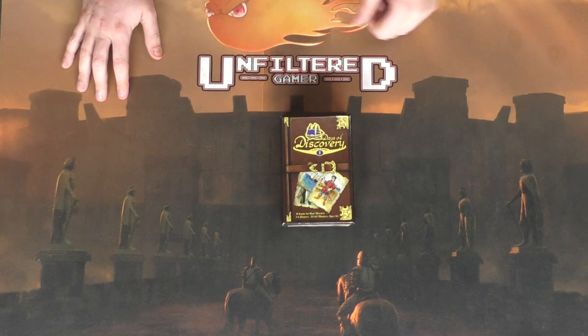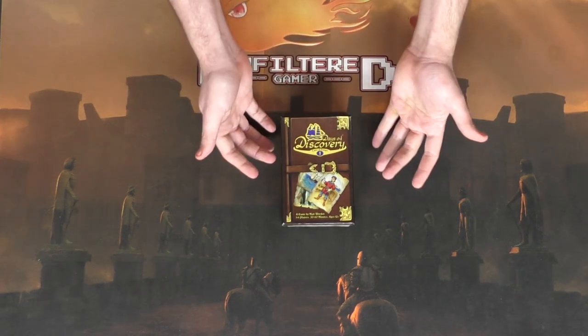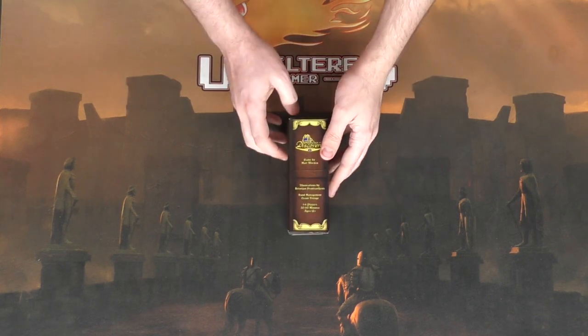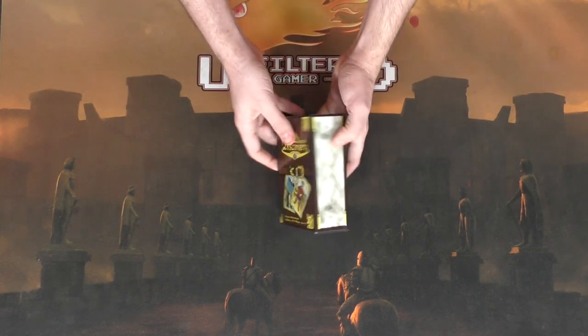Here is the game Days of Discovery: Tales of Danger, Number One. As you can see, it's a one to six player game that takes 30 to 60 minutes, for ages 12 and up. The sides of the box kind of make it look like a book, and the back tells you what's going to be in the game as well as the story for the game.